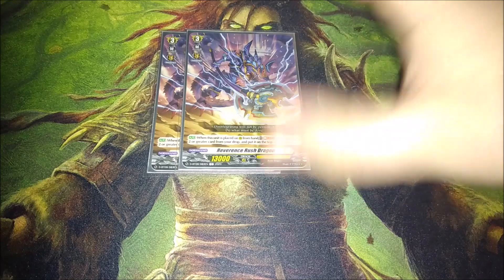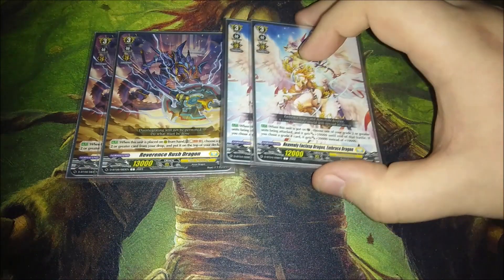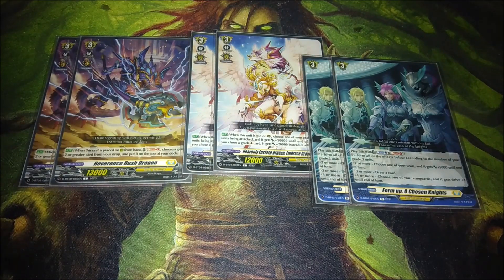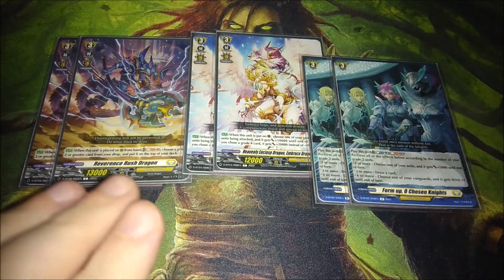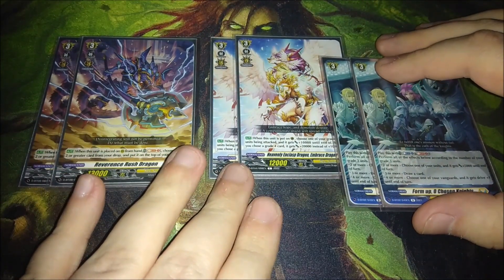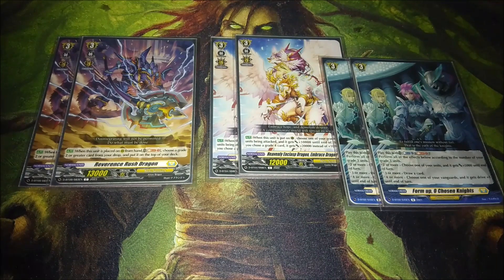Now for the next package: two copies of the new common card Revenant's Rush Dragon, plus two copies of Embrace Dragon and two copies of the old order card Form Up of Chosen Knights. Revenant's Rush Dragon — I was testing it as a one-off tech but instantly wanted to increase it to two. It's very simple: when placed on rear from your hand, you Soul Blast one, choose a grade 3 or greater card from your drop zone, and put it on top of your deck. This means you can guarantee there is a grade 3 there, which means your Bastions will not whiff.